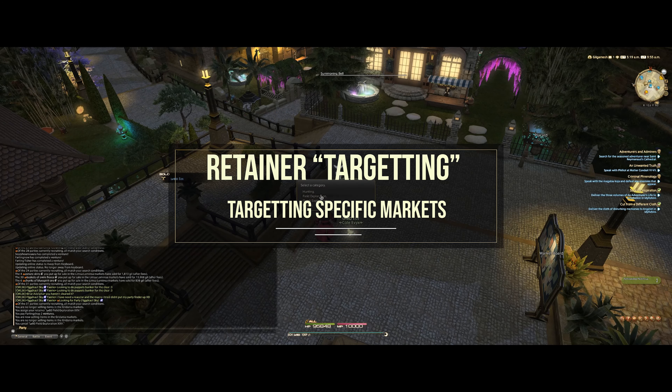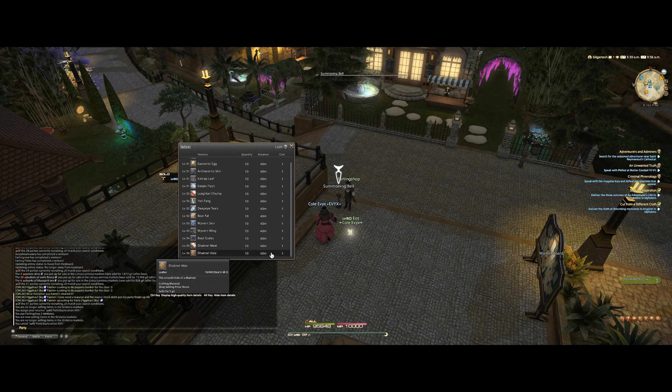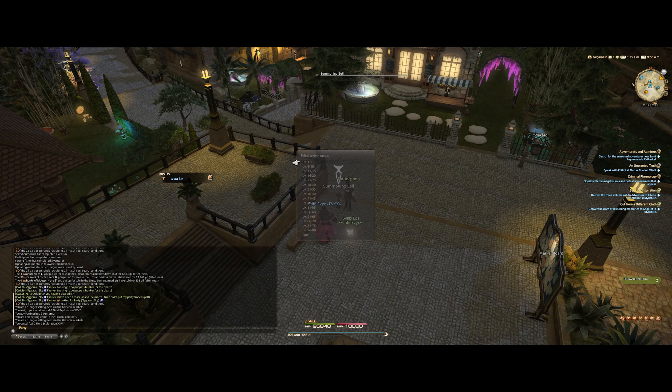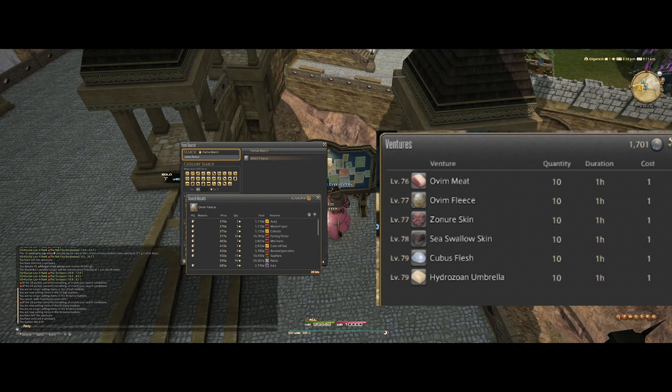When it comes to cornering a market and riding a trend, there's no technique better than sending a retainer to a particular niche market. This will require legwork on your part to go through items on your server. Market prices can fluctuate and sometimes you flood the market and crash it yourself, so be wary of that. Retainers can be sent on a very specific mission type — like hunting — where you hone in on a specific level range and see a whole selection of items. This method is insanely profitable when done correctly, but done poorly it can be a tremendous failure where you'd have been better off just sending it out for the daily.